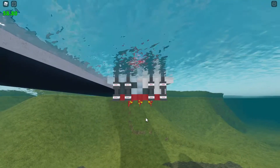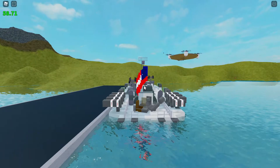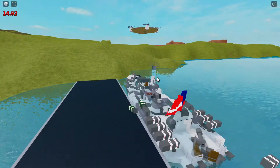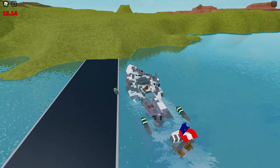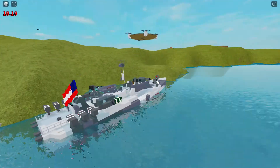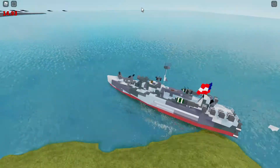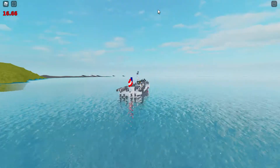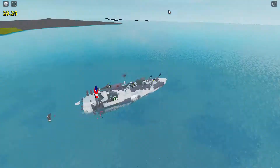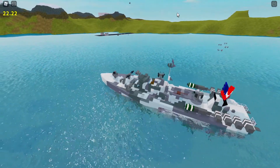Here we have my surface mines — I can disconnect them in pairs. Might as well demonstrate now. As you can see when I'm in the water they drop in pairs of two, and then when I press those same hotkeys a second time they explode.